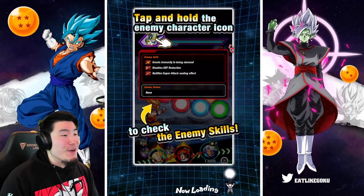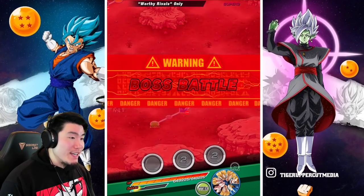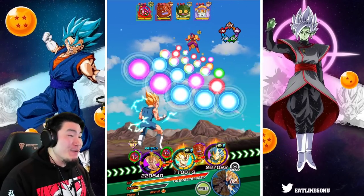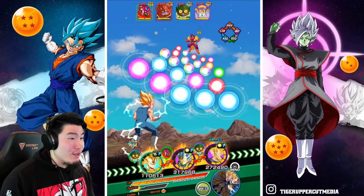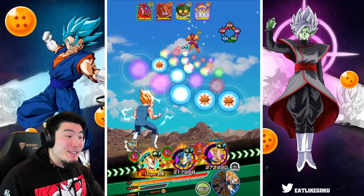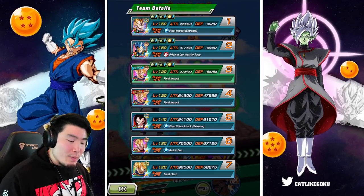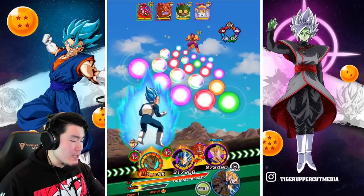Let's jump right into it. We do have a double Majin Vegeta rotation in this first rotation, which is great. I forgot these guys have the same name, so they can't actually link with each other, which is unfortunate. So we'll put him in the third slot. We can actually get an 18K Super with the LR, which is rare, so we gotta go for it. I'm also gonna pop an Icarus, because we do have a couple of Tech attacks in that first slot, and Supers will still hurt a lot even though his defense is solid.